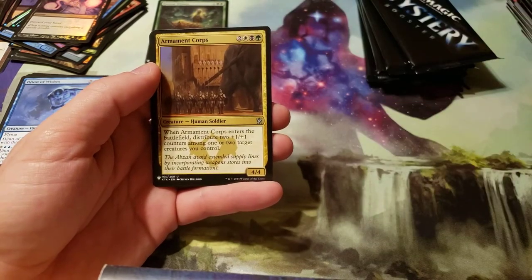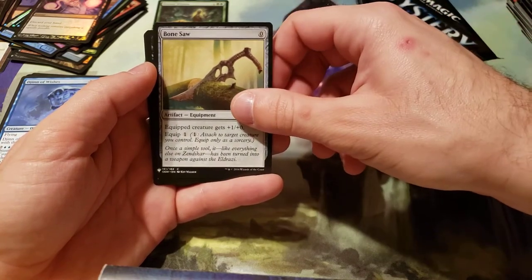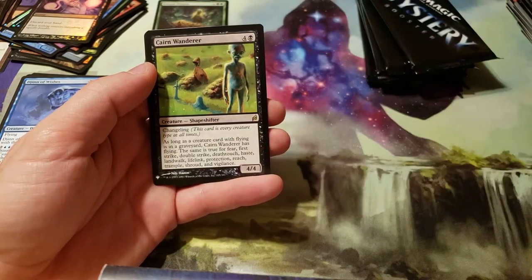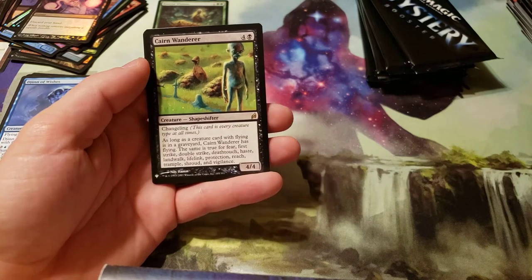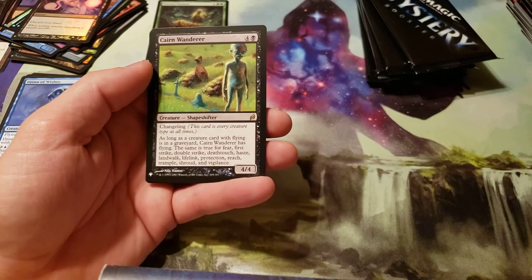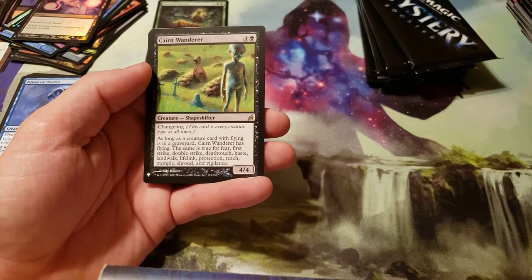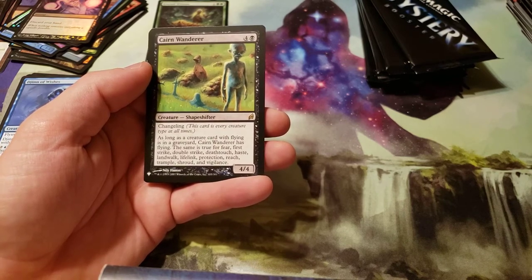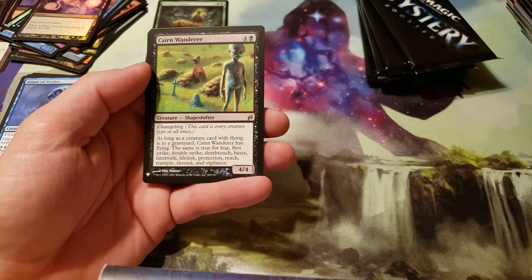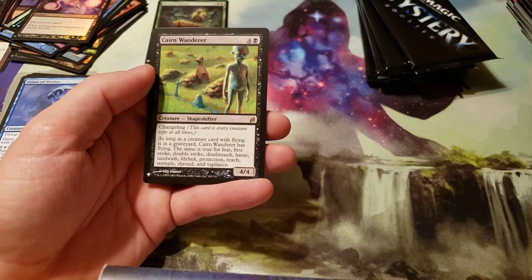Multicolor is Armament Crop. Then we got a Bone Saw. And then we got a Cairn Wanderer. Costs 5 — four generic and a black. Changeling. As long as a creature card with flying is in a graveyard, Wanderer has flying. The same is true for First Strike, Double Strike, Death Touch, Haste, Land Walk, Lifelink, Protection, Reach, Trample, Shroud, and Vigilance.